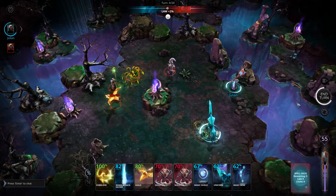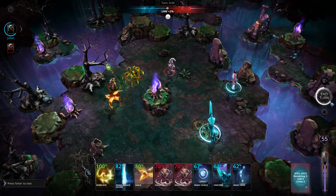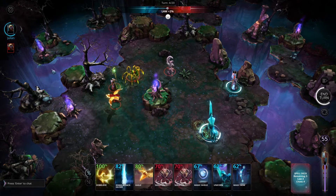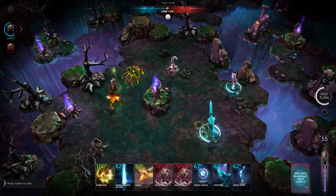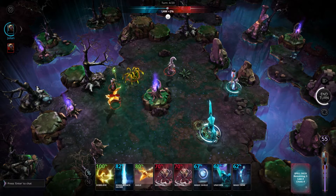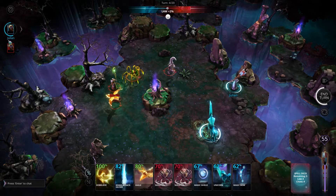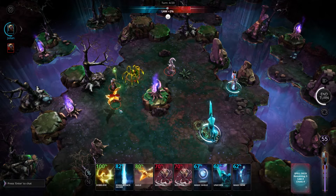The turn timer is also replicated over here on the right-hand side next to the end turn button. Notice that the colour of the outline around the wizard portrait matches the colour of the circles around the feet of the wizard and all of their summoned creatures. For those of you who have difficulty in distinguishing colours, your wizard player number is also represented in the circle around the wizard's feet.